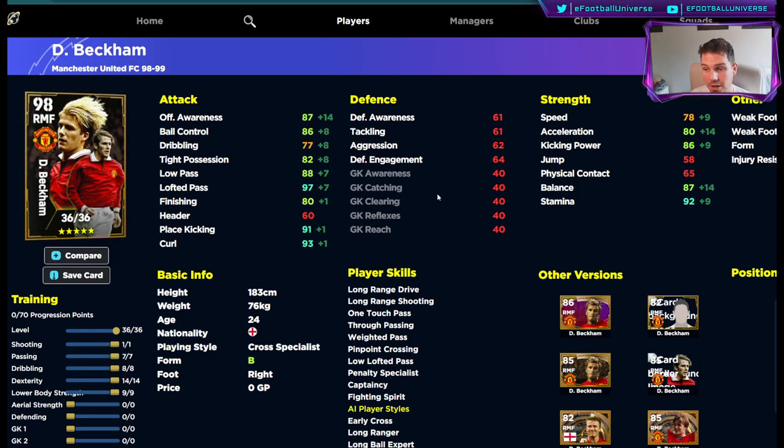This is probably the build I would go for if you're looking to do something in the wide areas. You have to choose between speed or a specialist role out wide. If you don't play a target man up front, don't swing a lot of balls in, and your game is touch and go — I don't think Beckham is really for you in this build.